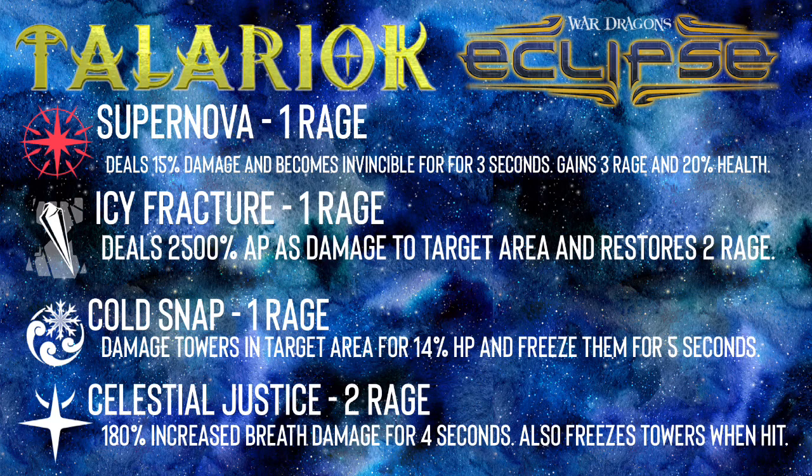Then we have Cold Snap, which is a one rage freeze spell. You throw it just like a death gaze, and then it freezes the towers. It does 14% HP as damage, and you can get quite a few towers with this spell, like 2 to 3.